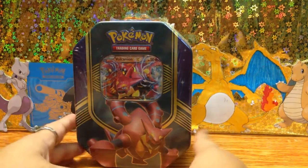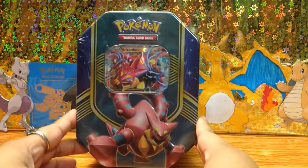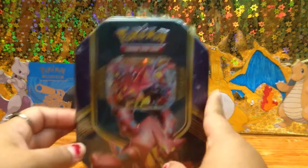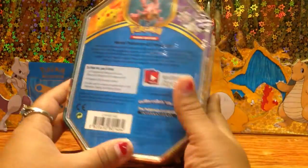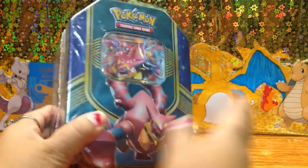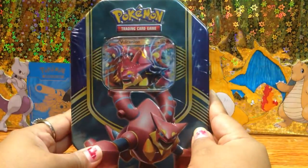Welcome to my Pokemon Corner, guys. Today we're going to be opening this Volcanion EX box. It comes with four TCG booster packs, so we're gonna get to it and see what we can get — hopefully something cool.